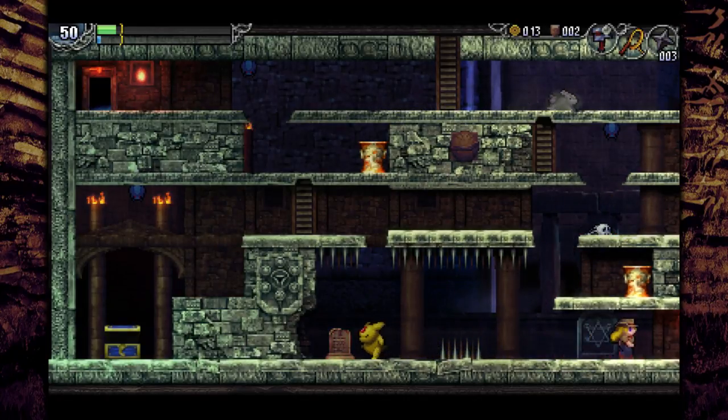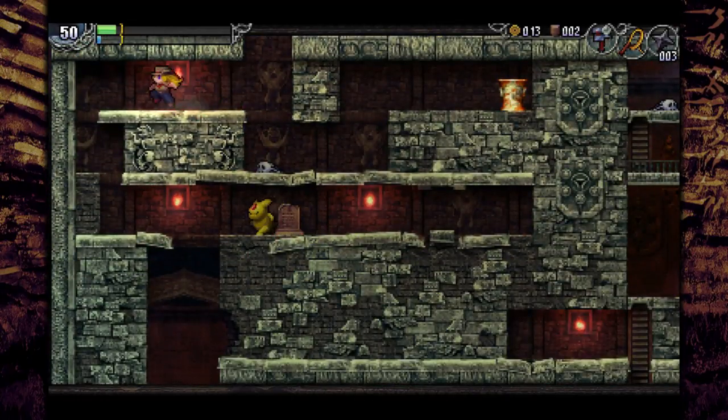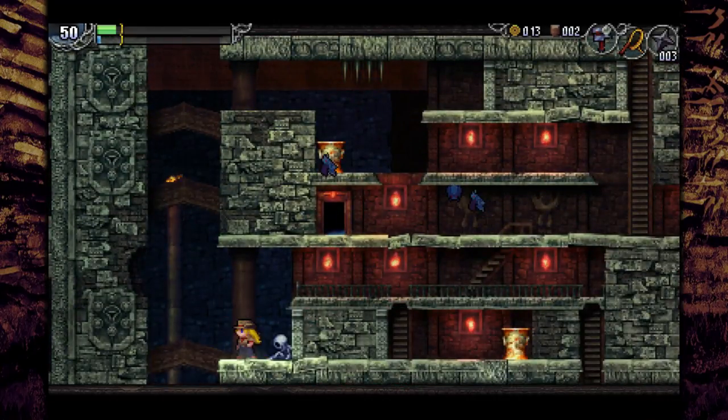We're going to go over here and remember to jump this time. When in doubt, just jump — you never really want to drop. There we go — Fafnir card acquired. Going blindly down falls will very often lead to spikes, like it just did there.